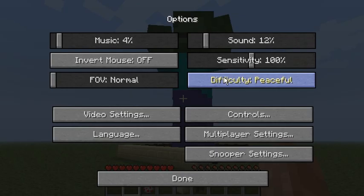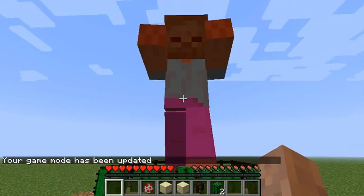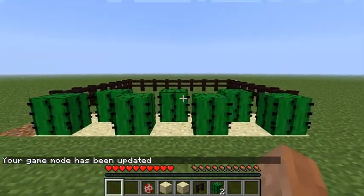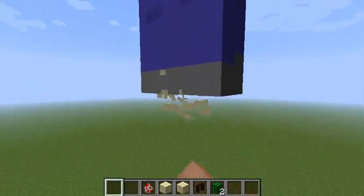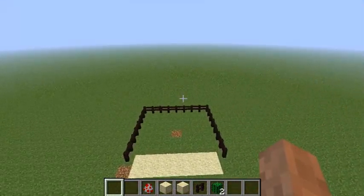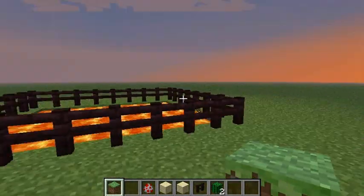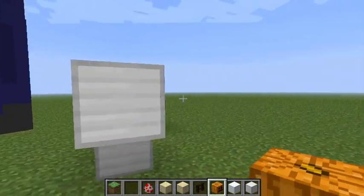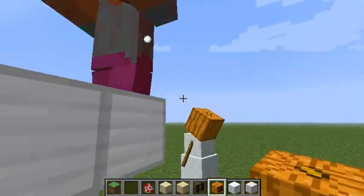So it looks like giants do take damage from cactus. Let's find out if they have falling damage - indeed they do. Let's see if they die in lava - looks like they do.